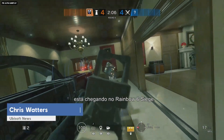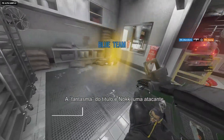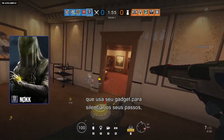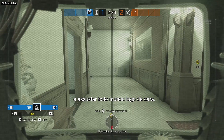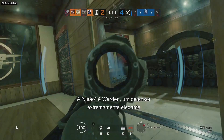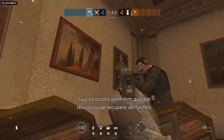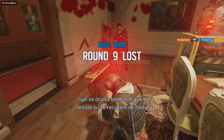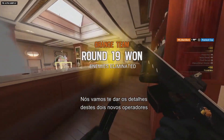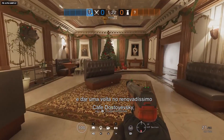Operation Phantom Sight is coming to Rainbow Six Siege. The Phantom in this title is Nook, an attacker who uses her gadget to muffle her footsteps, keep herself out of the spotlight, and creep everyone right out. The Sight is Warden, a sharp-dressed defender whose glasses allow him to resist or recover from flashes and to see more clearly when things get smoky. We'll give you the details on these two new operators and show you around the newly renovated Café Dostoyevsky.